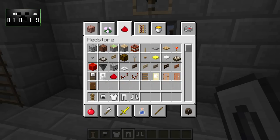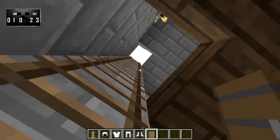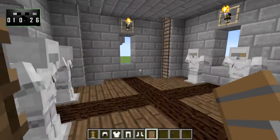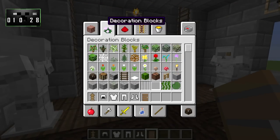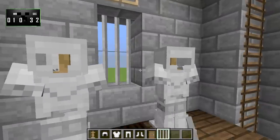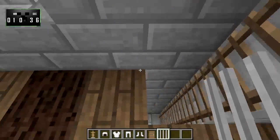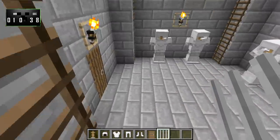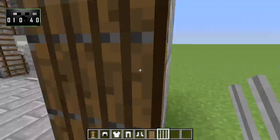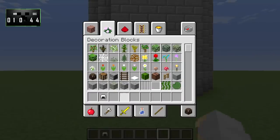We do need a spruce door to go right there. And we also need iron bars to go in the windows right here. That completes the build as we saw it at the beginning of the episode. But I still have some time left, so let's go ahead and do some decorating to the outside.